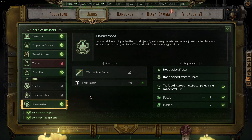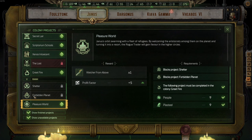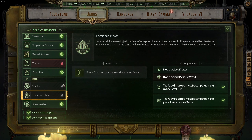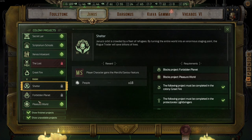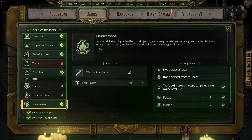For the final tier five upgrade on Janus, there is nothing better than the Pleasure World, because you'll get Watcher from Above — which merges extremely well with all builds. It provides a 25% bonus to dodge and to parry, an absolutely crazy good sword. Good is also Forbidden Planet, because you get dodge against Xenos and you'll fight a lot of Xenos in this game. The useless one would be Shelter. I recommend Pleasure World; it's not a mistake to go with Forbidden Planet, but Pleasure World is my recommendation.